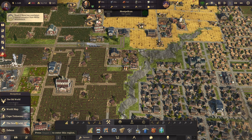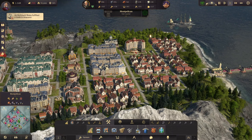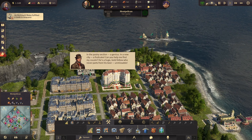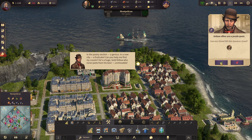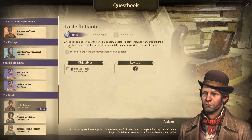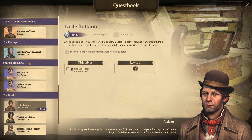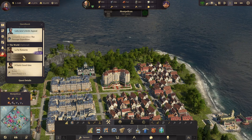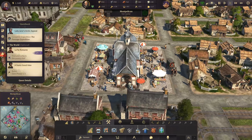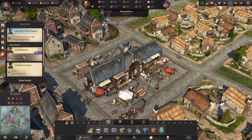There's another quest here — a resident quest. A puzzle quest: find and collect the pastry chef. An artisan's cousin, a notable pastry chef, has wandered off. If you knew where he was, such a suggestible soul might easily be convinced to work for you. The cook is exploring the market wearing a white apron. So we've got a market there — not seeing anyone with a white apron in this market.